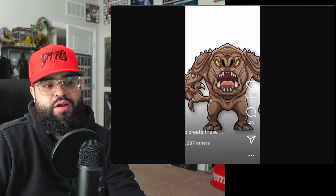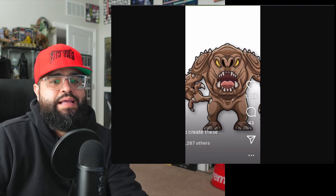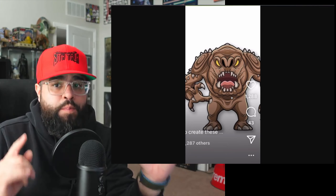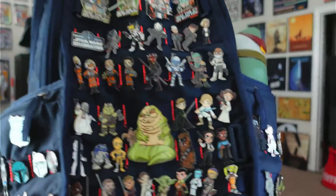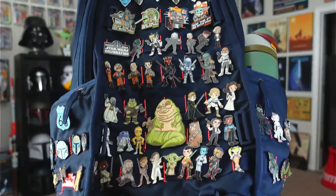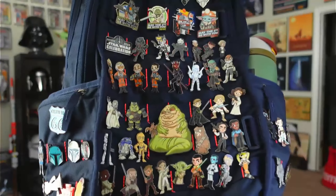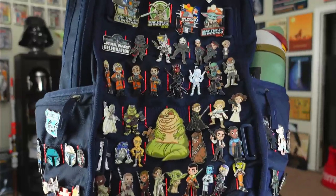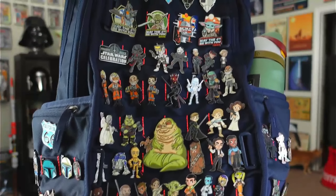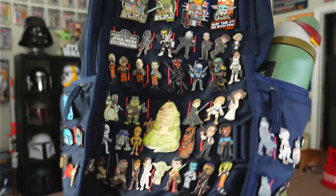Next we got the Rancor. The other three in the shot we saw already, so I cropped it out. I hope it's a bigger pin, similar to the Jabba pin from the Anaheim show store — that one was way bigger than the rest. A Rancor pin needs to be massive. How cool is it going to look displayed next to the rancor keeper?